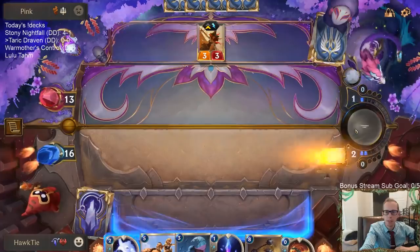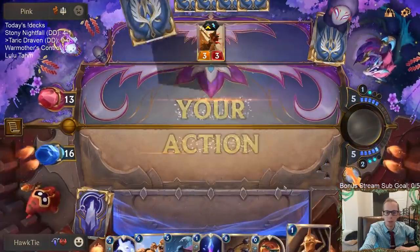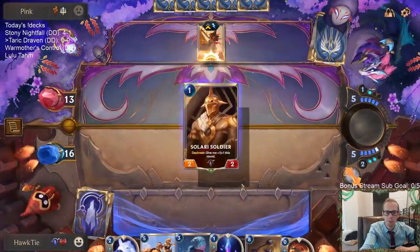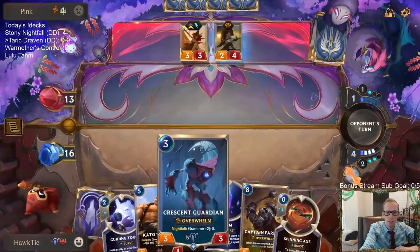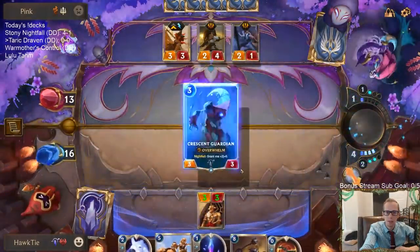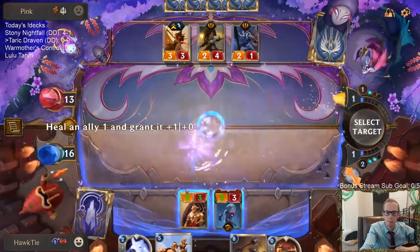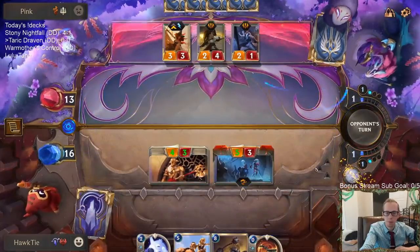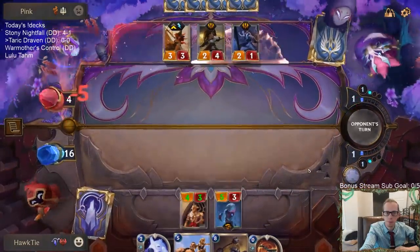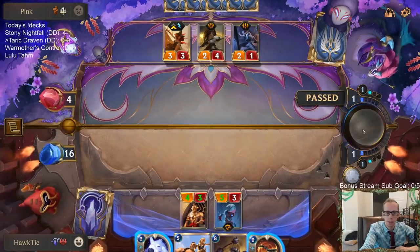We'll just see what we get — I could definitely see us drawing a one or two drop. There we go, something to help out Crescent Guardian. Guiding Touch doesn't feel like it fits perfectly here.